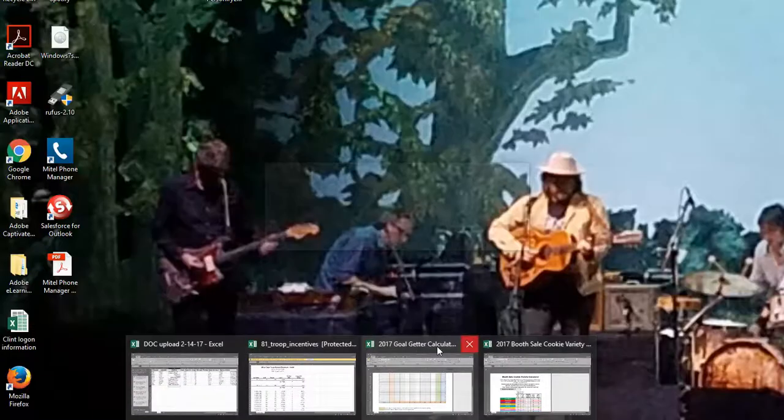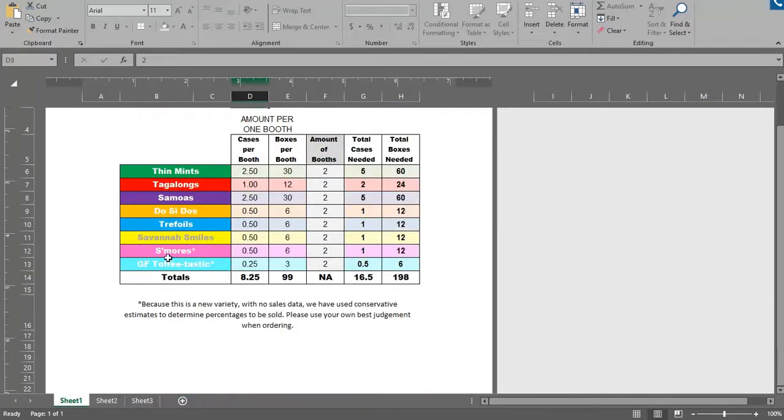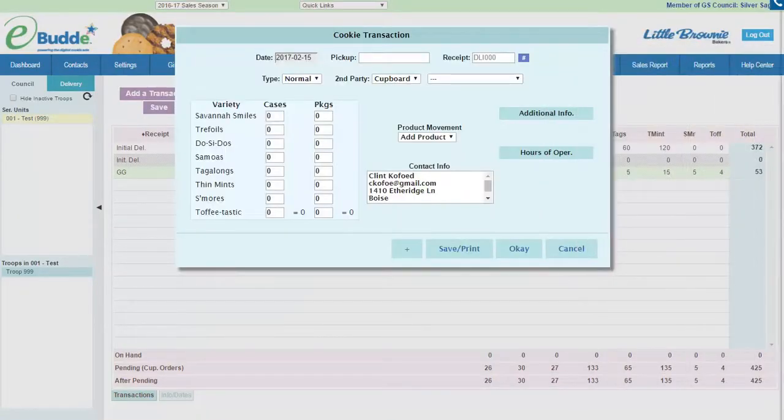I would go to the booth sale variety calculator and say I'm going to do two booths and it will calculate out what I need to order. One thing to point out is that there are no s'mores or toffee-tastic available to be ordered right now — they are unavailable in any of the cupboards, so unfortunately if you see me adding them here they will not be available for you.